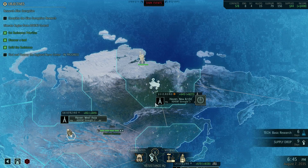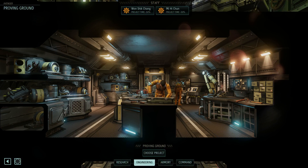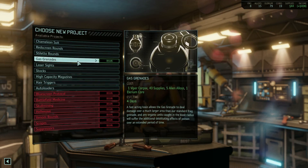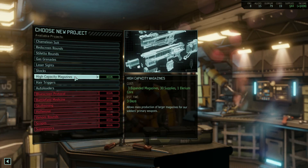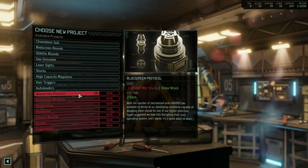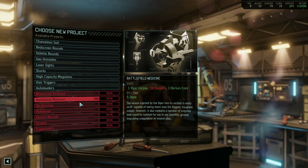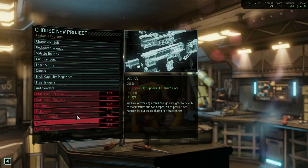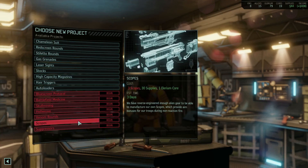We scan for a second and incendiary grenades is done. Just out of curiosity, what can I do with the supplies I have? Anything? Chameleon suit, red screen, stiletto, gas grenade — no. Laser sights, stocks, high capacity magazines, hair triggers, and autoloaders. The next big important ones are battlefield medicine, blue screen protocol (which I don't have the mech for, although it doesn't cost any money), skull mining — I don't have skull mining yet. I need that. I have the skull jack, but I wonder if I've been bringing the skull jack without realizing I don't have skull mining yet.